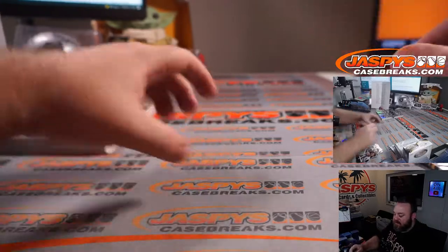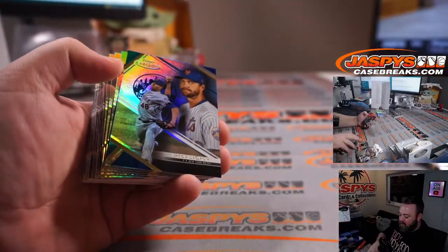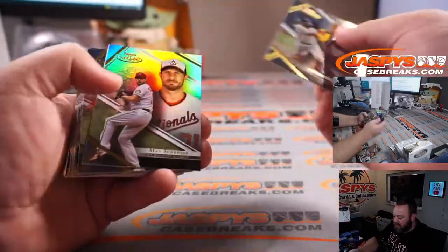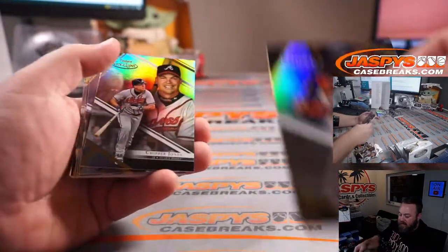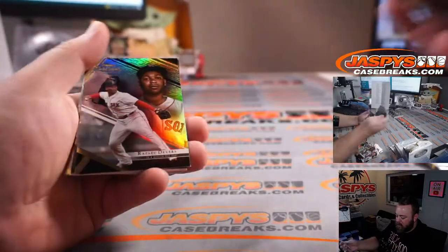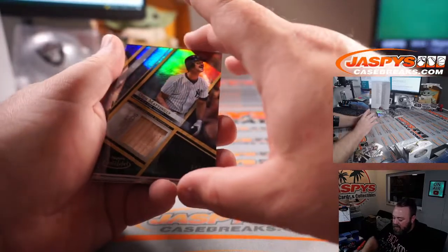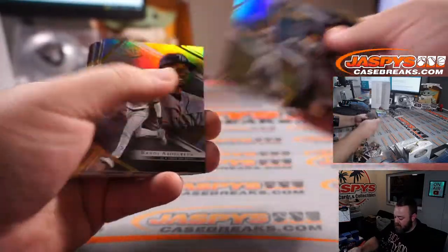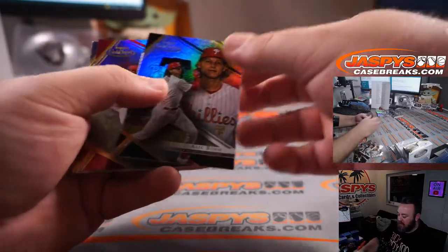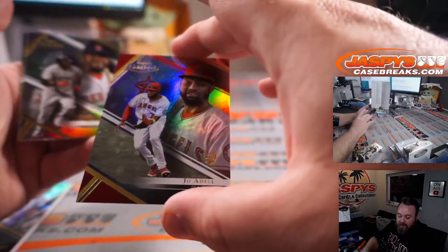Christian Pache Braves, Matt Medlin. Mookie Betts Dodgers, Joe Locas. George Springer Blue Jays, Levi Johnson. Ian Anderson for the Braves, Matt Medlin. Miguel Cabrera red to 50 for the Tigers, John Druskowski. Andrew Vaughn White Sox, Levi Johnson. Bryce Harper Phillies, Howards of Porken. Pete Alonso Mets, David Malal. Nick Madrigal White Sox, Levi Johnson. Alex Kirilloff Twins, Joe Locas. Jacob deGrom blue to 99 for the Mets, David Malal. Dylan Carlson for the Cardinals, Joe Locas.